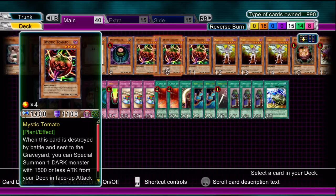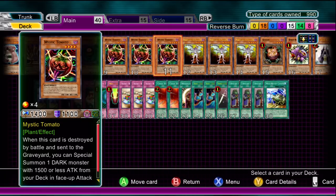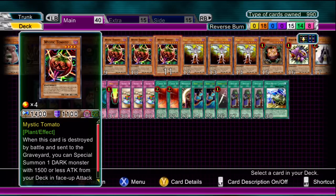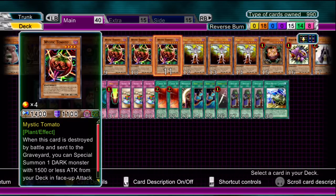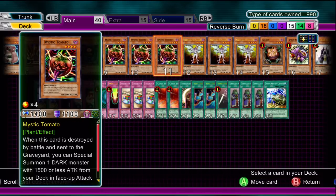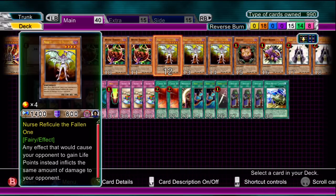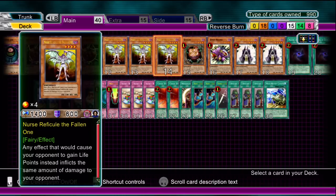Three Mystic Tomatoes — to fetch any Dark monster as per usual, or to stall and say if your opponent's last monster destroys your Mystic Tomato, you can then get Nurse Reficule if the mood suits you. Fantastic with this deck. The main card itself now: Nurse Reficule the Fallen One. Any effect that would cause your opponent to gain life points instead inflicts the same amount of damage to your opponent. Fantastic.